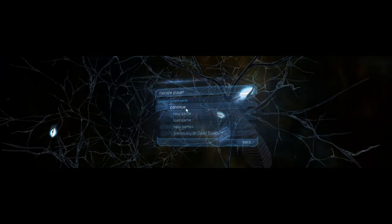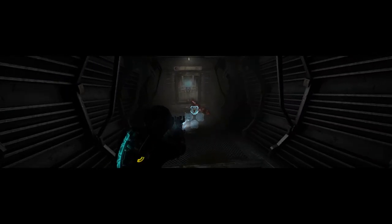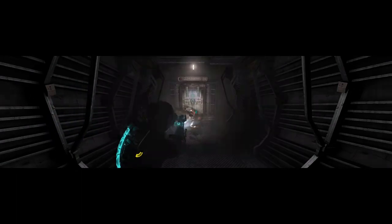What's up y'all, Stead Diggy here with Chapter 7, Part 1 of my Dead Space 2 Zealot Difficulty No Damage Run. Chapter 7 is a pretty long chapter, therefore I've split it up into two parts. In this first part we're going to be going through and dealing with kind of a psycho AI.